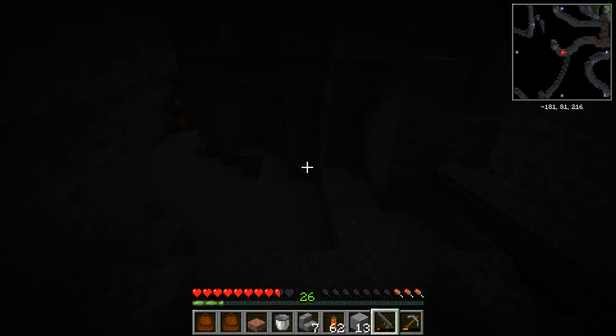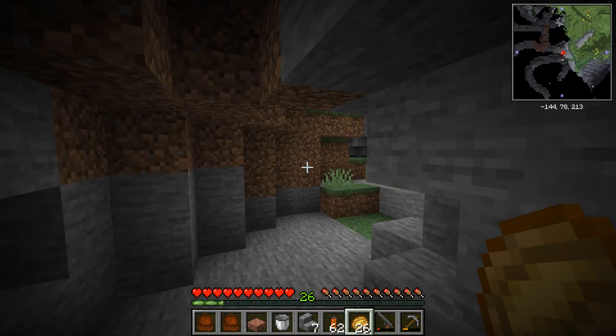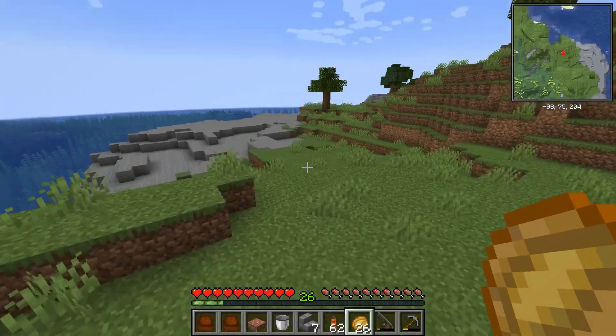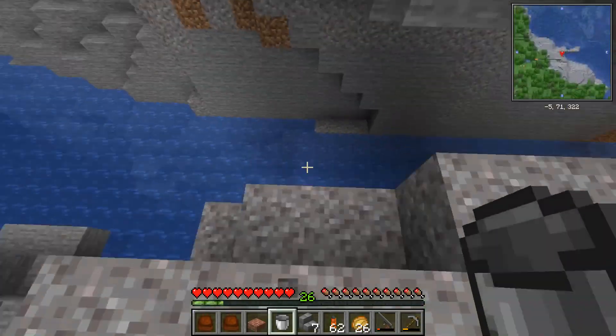I actually really want that emerald. Hunt for lava. The map looks so intricate, and that makes me smile, but there's really not much to it. I think I might have seen lava over this way. There's a little hole over this way.